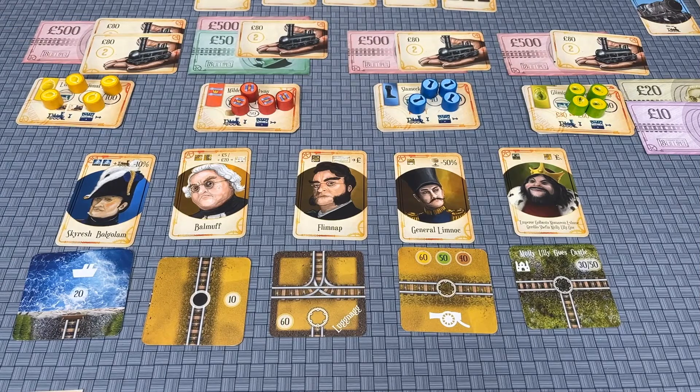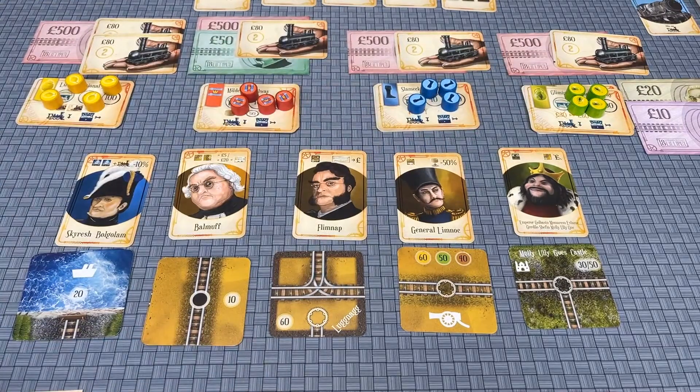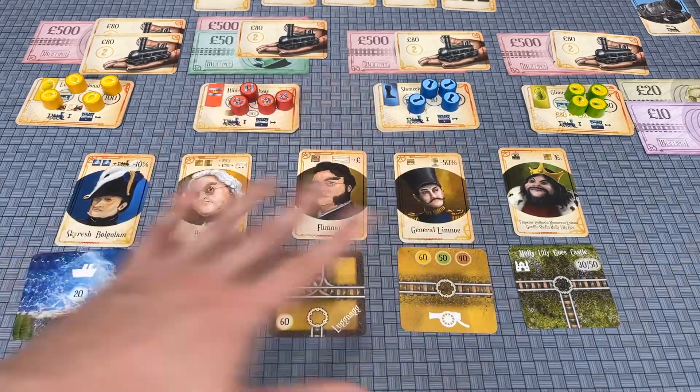At the beginning of 18 Lilliput there's a draft in which players will either select a starting company or a starting special character. The first player chooses one of the two, then the next person chooses, until the fourth person — who also chooses a starting company. It then snakes back so each player chooses whatever they didn't choose before.